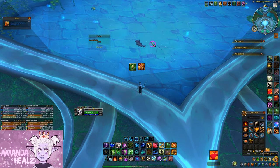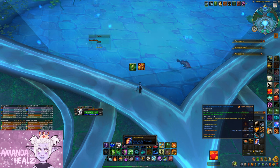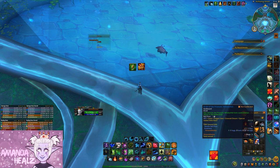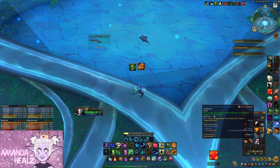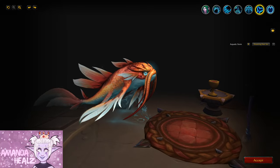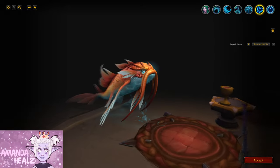Fish in the pool until you get the Xena the Whimsical Whiskerfish item, then click on the Xena item to throw it back into the water and you'll receive the Prismatic Whiskerfish steward form. Then of course get yourself over to a barbershop to select your new appearance and enjoy being a pretty fish. Thanks for watching, good luck!